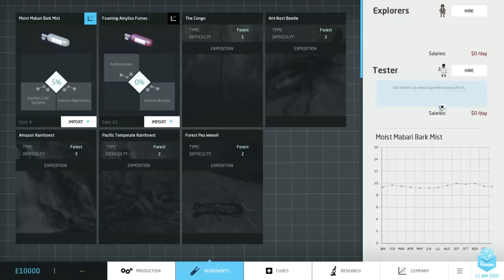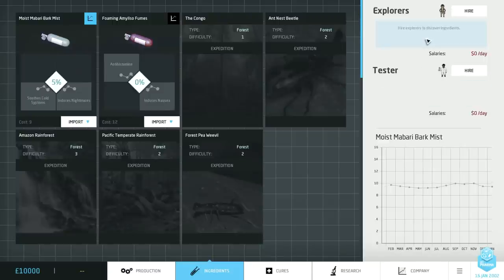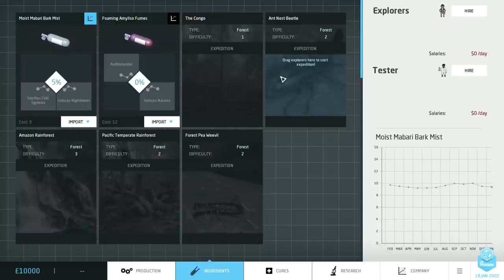If you look up here we've got two examples of different workforce that you can have in your company: explorers and testers. Explorers are for identifying and discovering new ingredients that you can then bring back to your factory. These two for example are explored ingredients, and these are unexplored locations which you can send explorers to. Testers are all about running tests on your ingredients and making sure that they don't have bad side effects, or if they do, finding out what those side effects are.